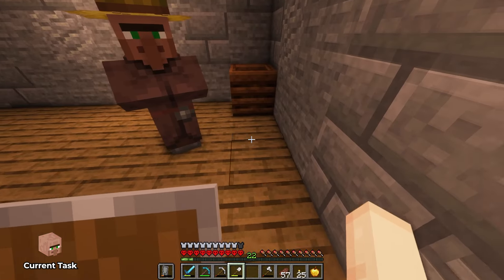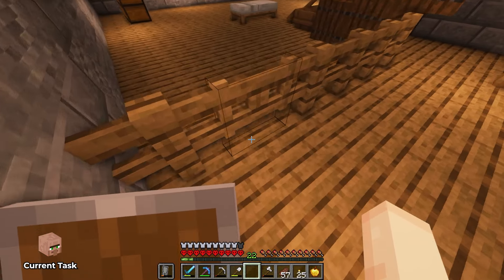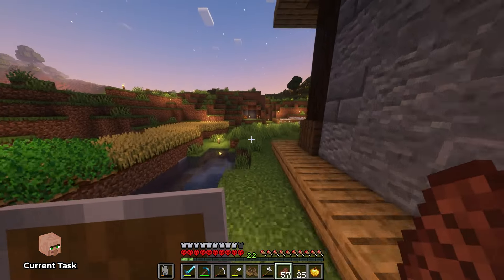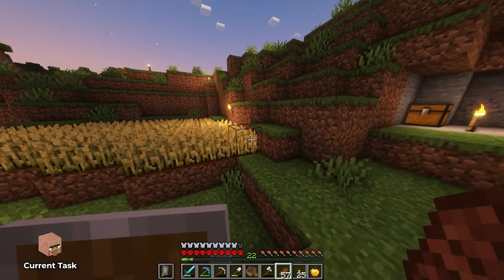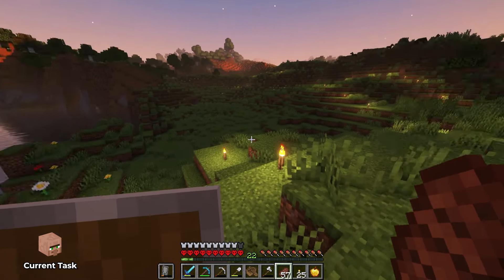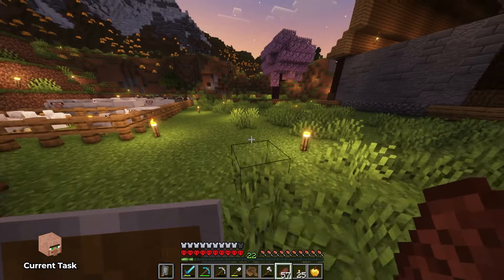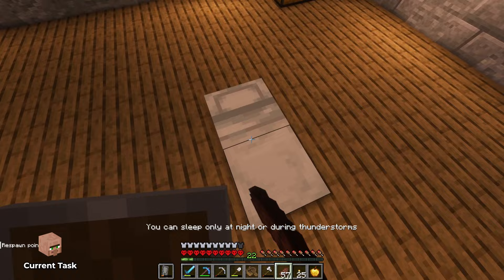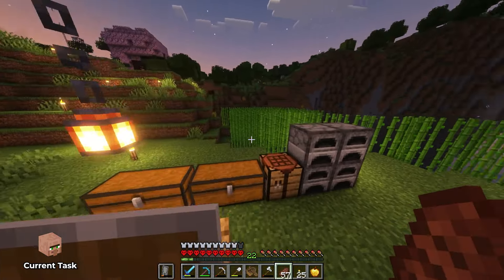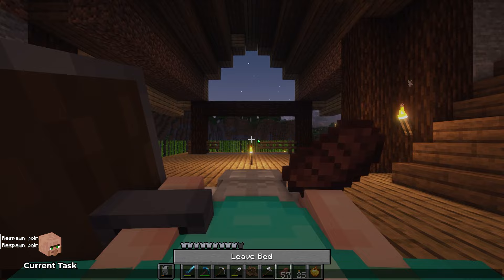20 wheat for one emerald — quite the scam, but better than nothing. We can start getting some emeralds going. This also means we'll fly through a lot of wheat, so it might make sense to build a larger farm to fully encompass the needs to get a solid amount of mending books. We'll probably do that in this video. Come join the Discord if you're curious about livestreams.